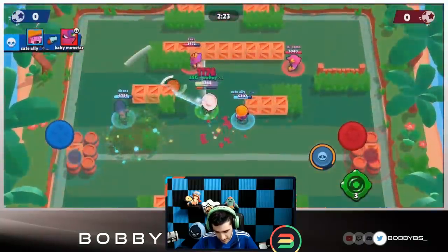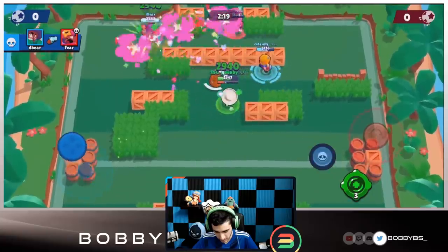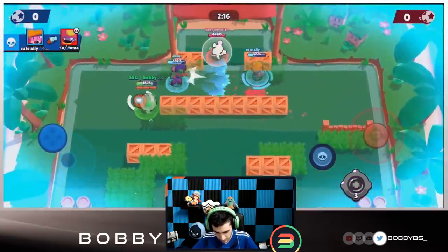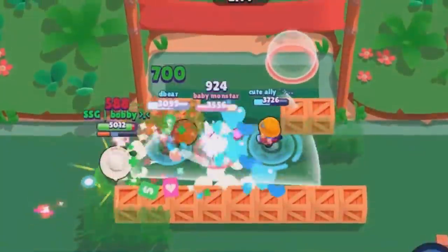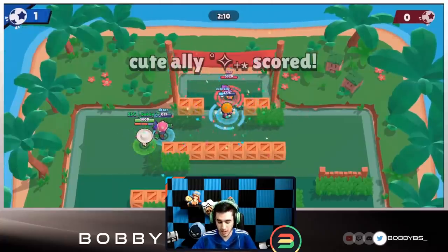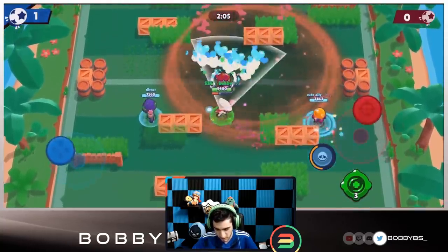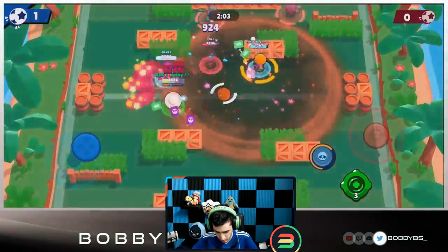Ali is completely dominating her lane — really well played so far. I give a heal even though they don't really need it, and we get an easy goal. I just pass the ball over to Dil, Ali gets it and puts it right in the net. It's a god-tier comp; you don't really need gadgets for it, but obviously they are useful.